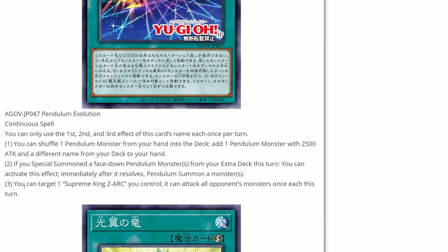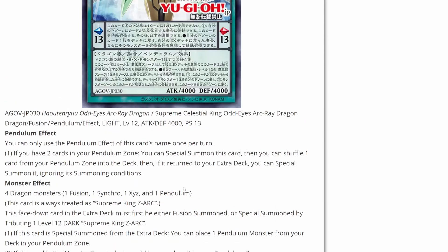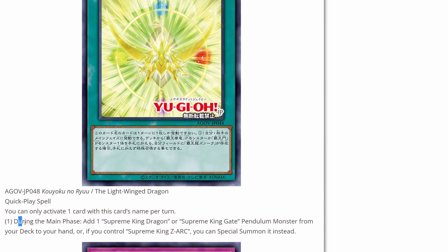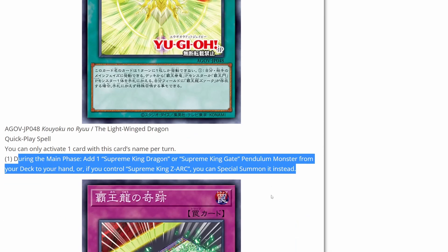You can target one Supreme King Zark you control — it can attack all monsters once each this turn. That's pretty decent with this 4,000 attack monster, being able to attack all of your opponent's monsters. As long as they have a good amount, you're probably going to win the game. You can only activate one card with this card's name once per turn. And here is the Light-Wing Dragon quick play spell. During the main phase, you can add one Supreme King Dragon or Supreme King Gate pendulum monster from your extra deck to your hand, or if you control Zark, you can special summon it instead. It's just a quick play spell that lets you search out basically any monster from the deck for this archetype, or special summon it if you have Zark — a solid addition for consistency.